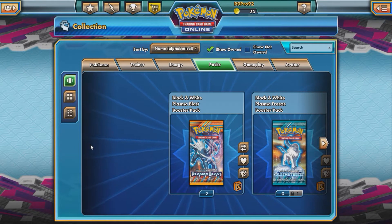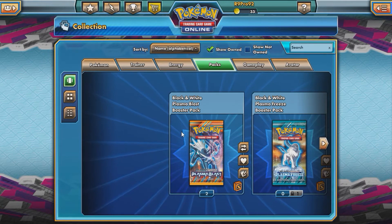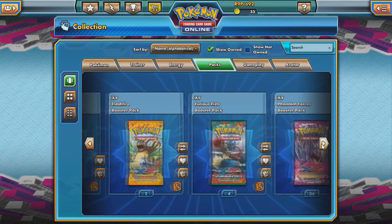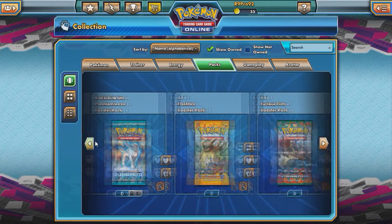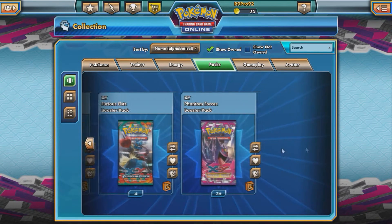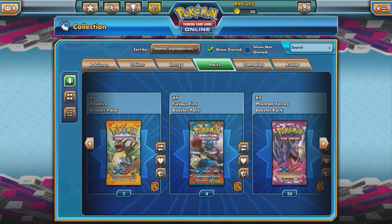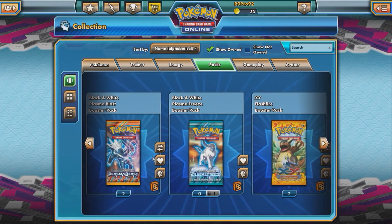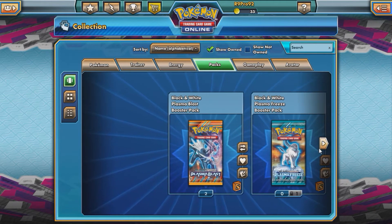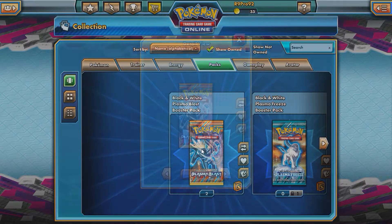What's going on guys, R9 here. As you can see, we're on Pokemon Trading Card Game Online — I haven't been on here in a very long time. It had a huge update, but I figured I would come on and open the packs from my booster box and from a couple tens. In this video I'm just gonna do the four Furious Fists, one Flash Fire, one Plasma Freeze, and two Plasma Blast, and then in a whole separate video I'll do that whole box all at once. Let's go ahead and open these.